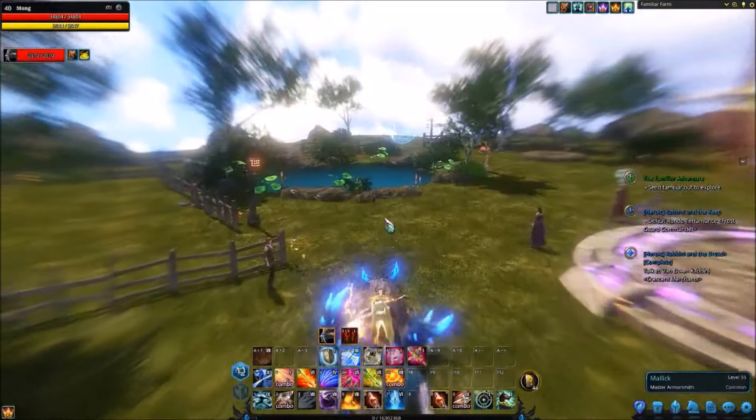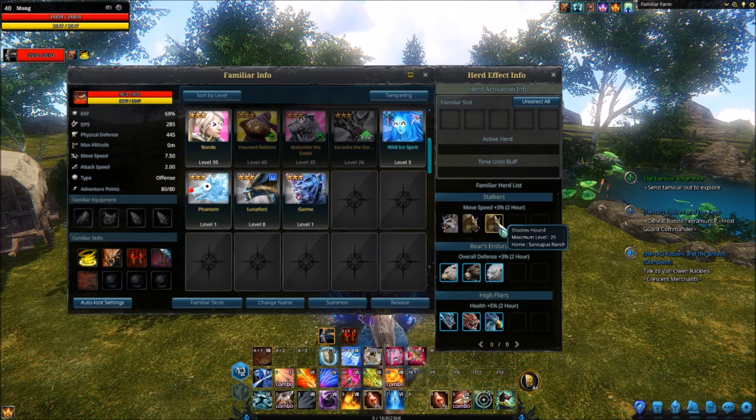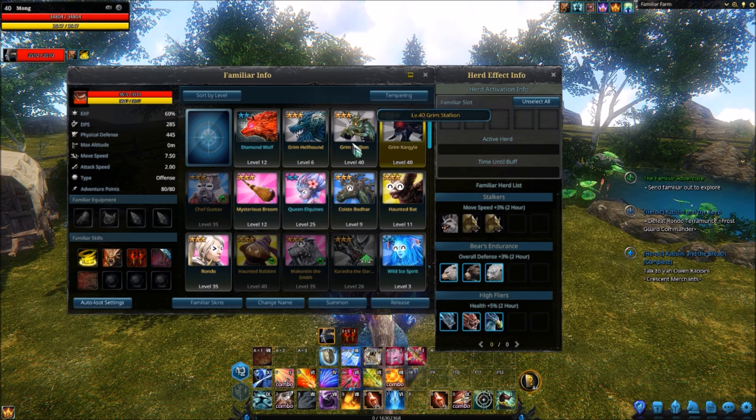We've actually got the Familiar Herd. A few of the Familiars I have cannot be put in the Familiar Herd, like the Event Familiars — the Haunted Bat, the Quastia Beer. The Mysterious Broom can't go in either, but the Founders Pack items and the Grim Cargile and everything can go in. How the Familiar Herd works is you put in some of your Familiars that you don't particularly use too often, and you'll get a buff from them. Obviously it frees up your Familiar Infantry as well if you need to tame stuff, and you can combine Familiars to get a really awesome buff.